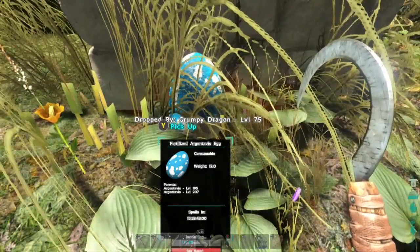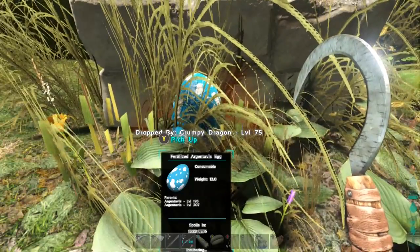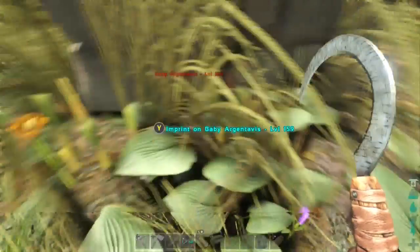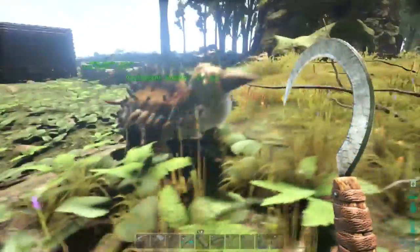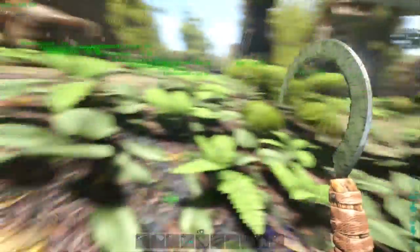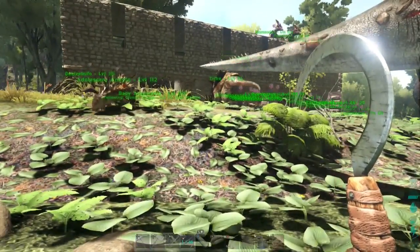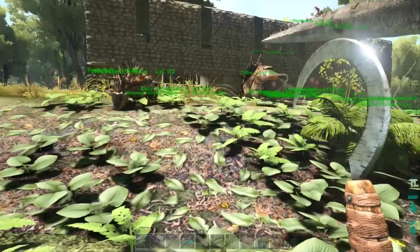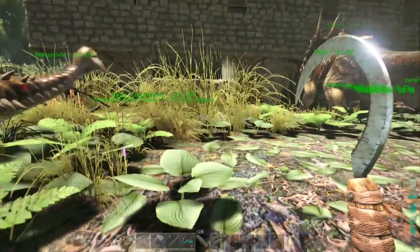And we're back — baby Argy's about hatched up now. Any second now. There we go. Imprint. Come on down this way, bud. Everybody wants to see you. These babies walk so slow because they've got such tiny legs, so it really takes them a while to get down out of that tall grass next to my Argy dishers.